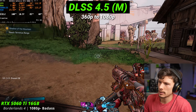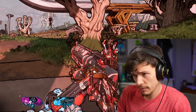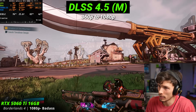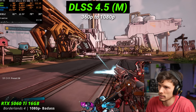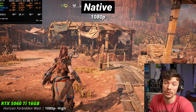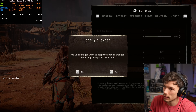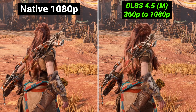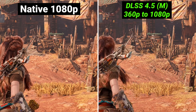We've maxed out the settings in the game and we're still upscaling from 360p. At 1080p in this game it still looks decently sharp even though I'm looking at it on a 4K monitor. We're on DLSS 4.5. Let's see — it doesn't seem to hold up as good in this game. Do you see the hair? It really breaks up compared to what it was at 1080p. It seems like it over-sharpens like crazy — it looks really crunchy.